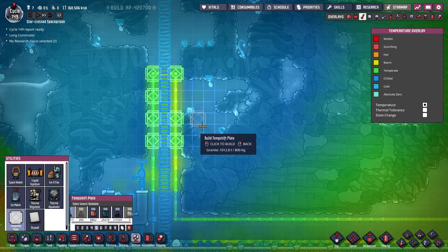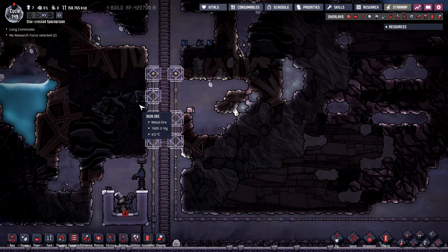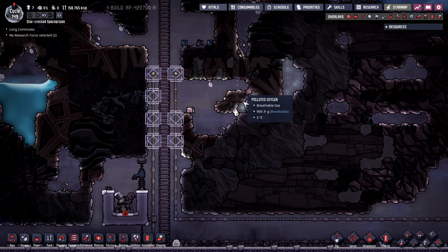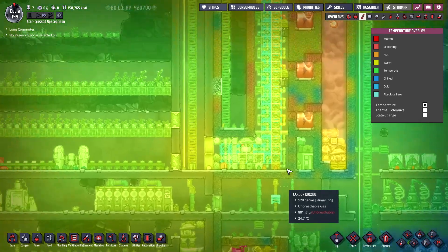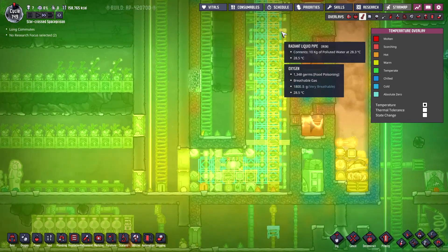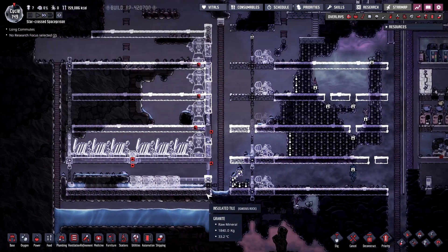What I might do is stick a tempshift plate along these walls to pull some of that temperature out of the mass here — pull some cold out of the side walls. This is probably going to heat up pretty quick, but hey, it'll hold us over for a little while. We really need to get started on some drekos at some point — maybe we'll do that after we get the power sorted out.